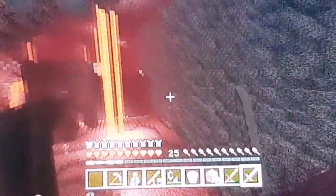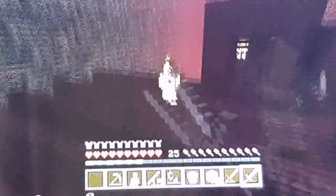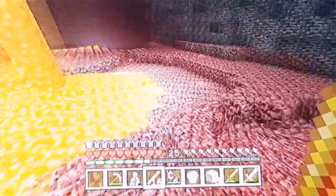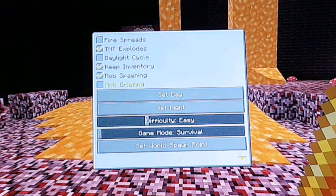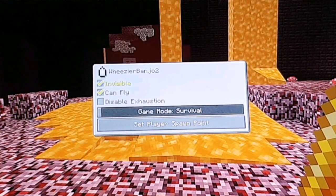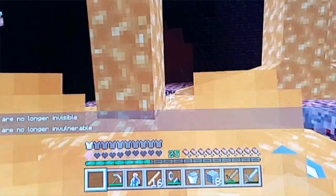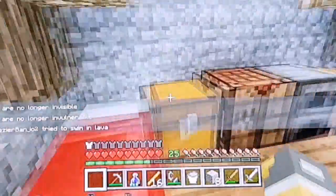Let's just get a whole stack of blaze rods, and just kill ourselves because keep inventory is on, so I shouldn't be worrying about dying. Come on, are you going to drop a blaze rod? Okay, so that blaze did drop a blaze rod. The nether is actually a pretty dangerous place - just see how many mobs are coming to attack me. Let's just die in the lava, because keep inventory is on so we will not lose our stuff.